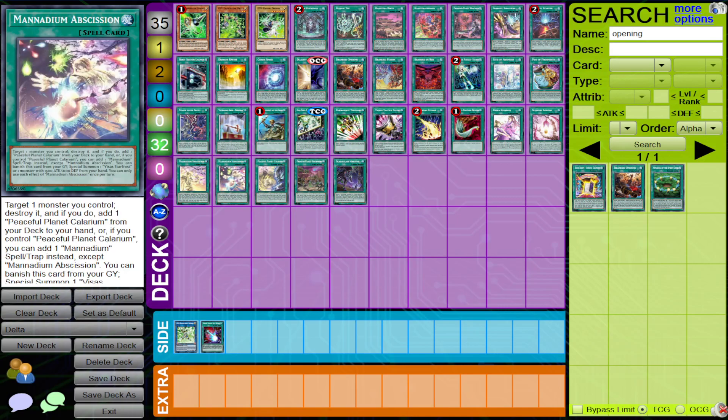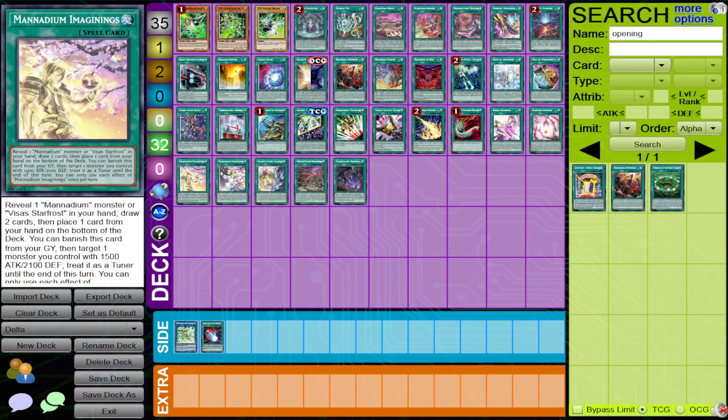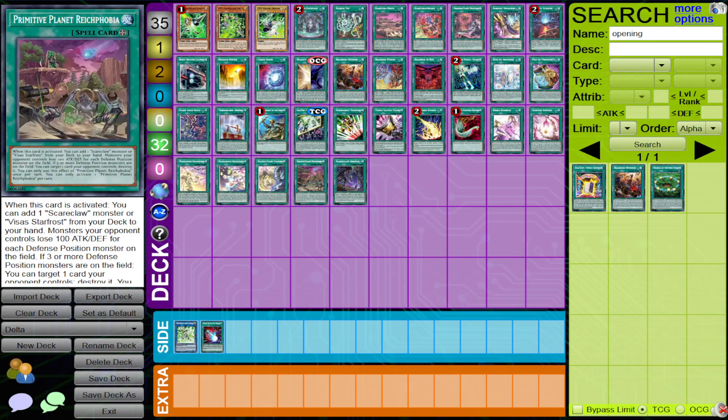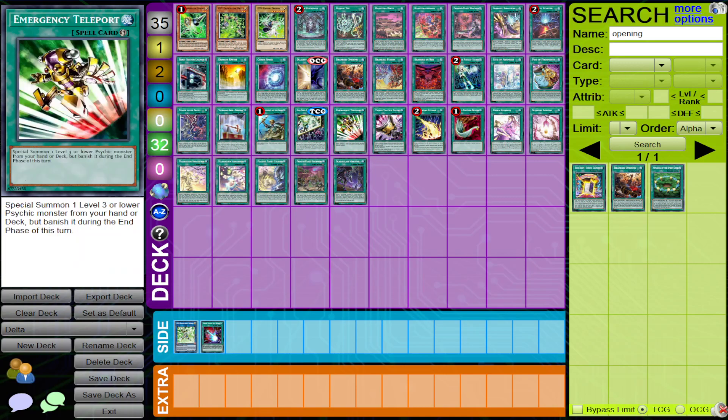Manadium is not as relevant, but it's a deck that can play a lot of key cards like Obsession, Calarium, Rhyphobia, and Arrival. Just stopping all of those on the spot could really be important. I already brought up Gold Pride Punk — if you stop that card from resolving, you're pretty much slowing the deck down a lot.